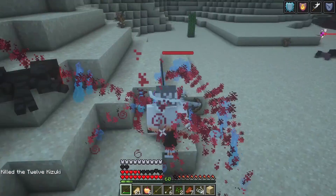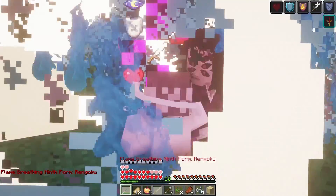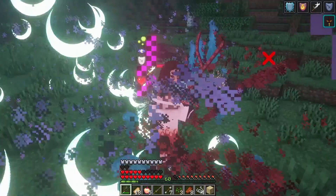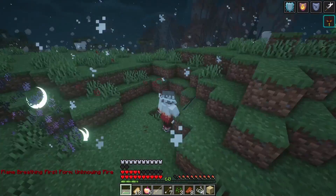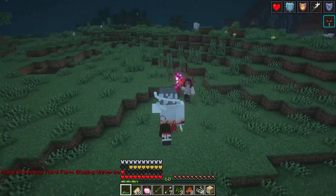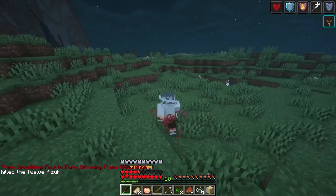That only leaves Kokushibo. Here we have him — Kokushibo, upper moon 1. I actually need my 9th form tier. I don't even know if that hit. Come on. And there he goes.